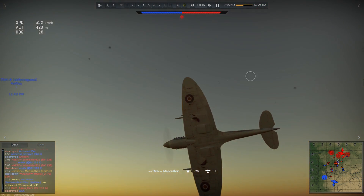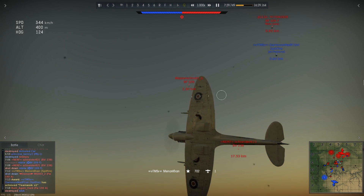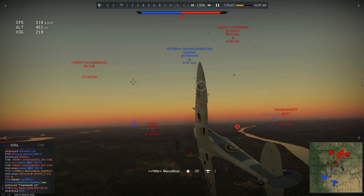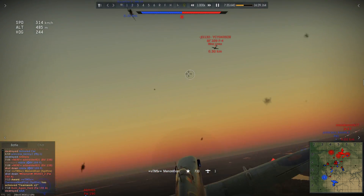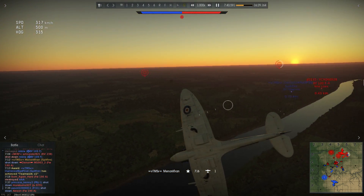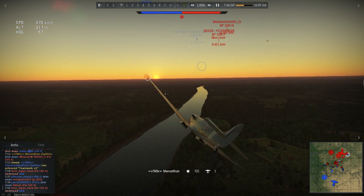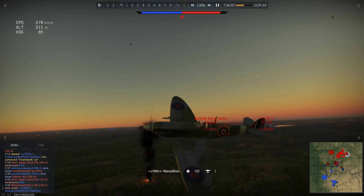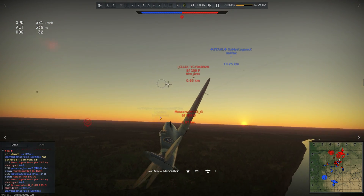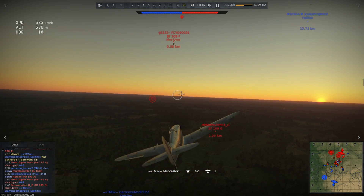Darren receives an assist but still has a Focke-Wulf F4 on his tail. I told Darren he has to bring the fight lower because I can't reach that altitude without getting sniped or hit by AA. I get a few hits on the 109 — not enough to kill him. Darren should have at least turned because now two 109s are on him, and soon they'll be turning their attention toward me.